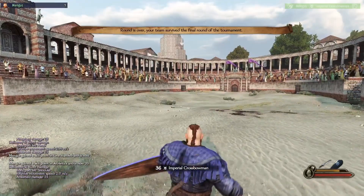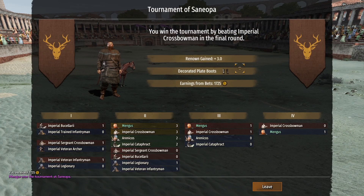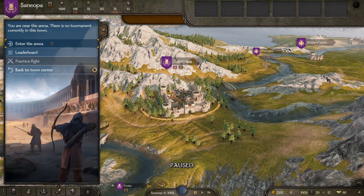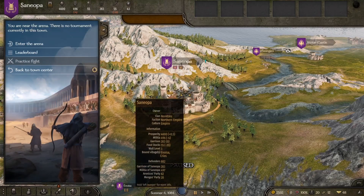There we go - our first tournament is won! We got ourselves a little prize, some money, and definitely some renown. This is probably the slowest way to gather renown but it's also the safest, because you don't really have any risk of losing anything other than the money you're betting. And if we go to the arena we can look at the leaderboard - this guy right here has got 30 victories and he is the guy to beat. If we manage to beat him we become Tournament Leader, which I think is very very worthwhile.